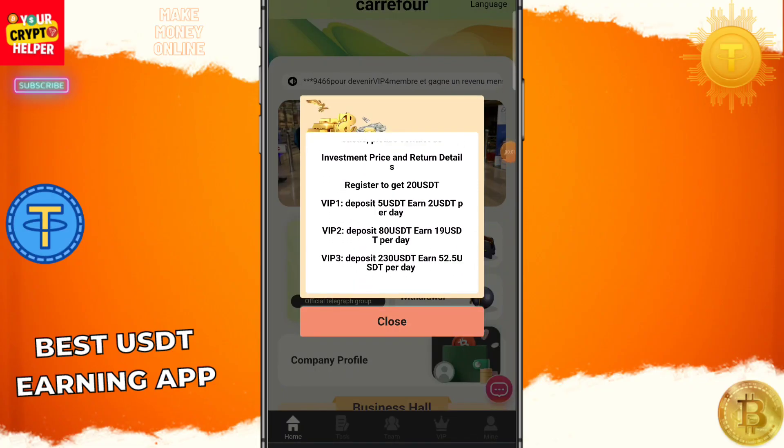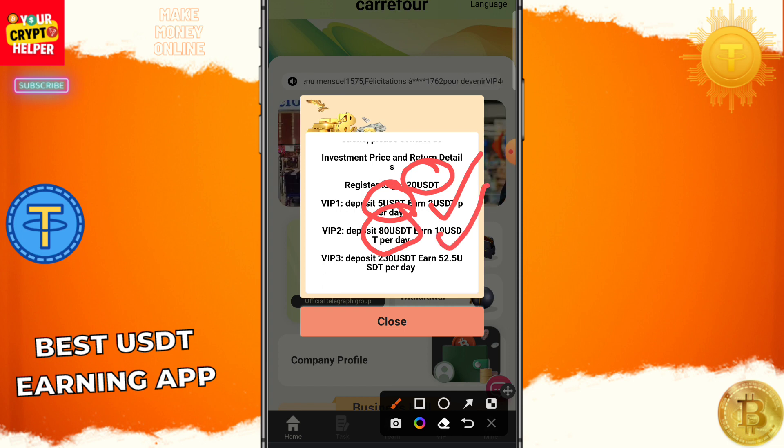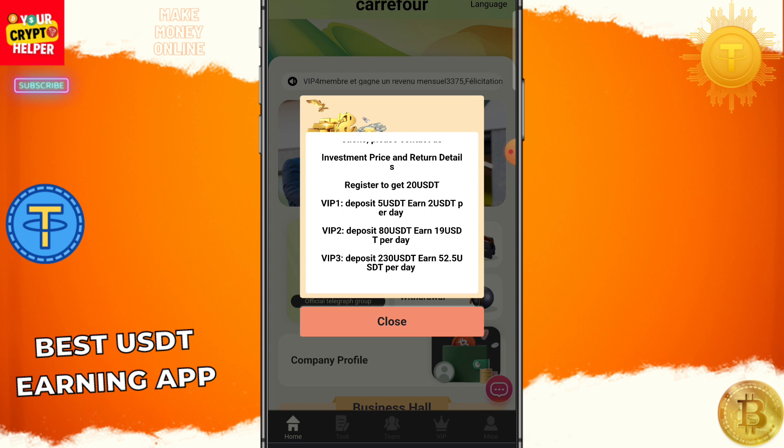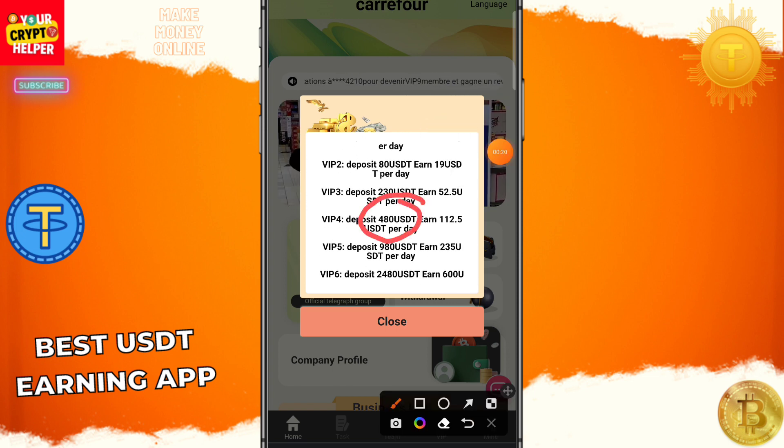Hello everyone. This is a new platform. If you deposit only 10 USDT you will get 1.5 USDT, if you deposit 90 you will get 13 USDT every day, if you deposit 490 you will get 70 USDT every day, and if you deposit 999 you will get 150 USDT per day.